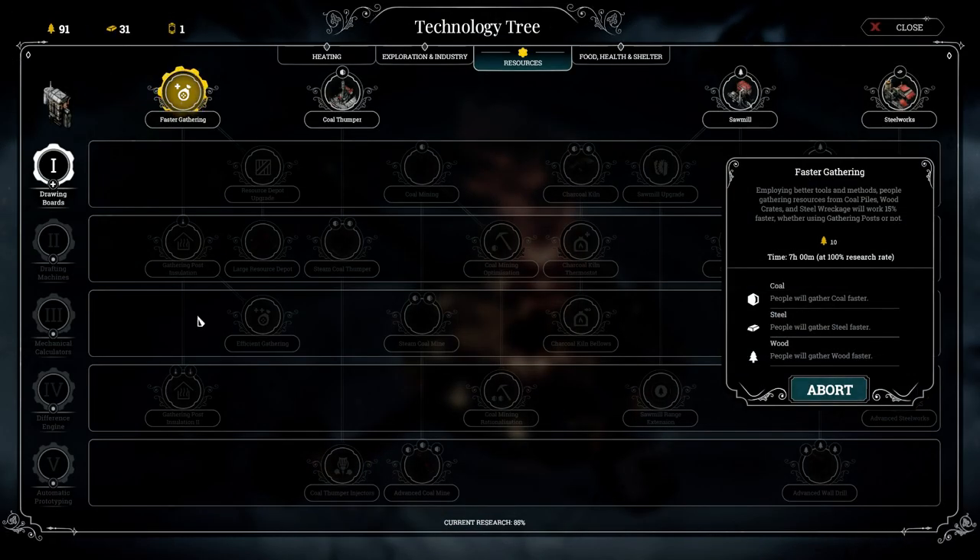My technology currently — I'm trying to upgrade this one, the faster gathering. That way I can gather resources about 15% faster.